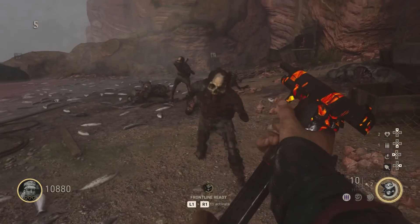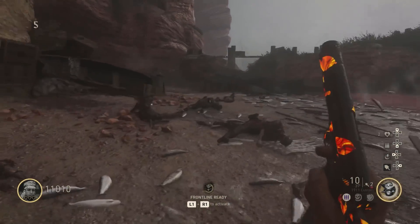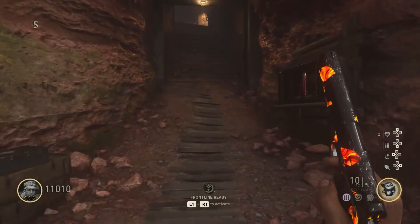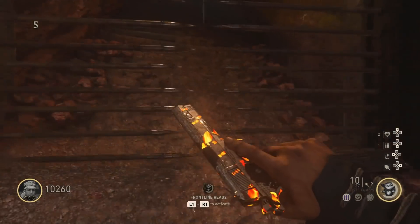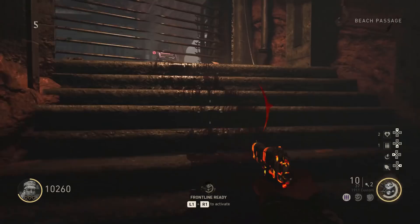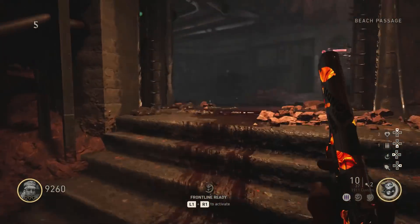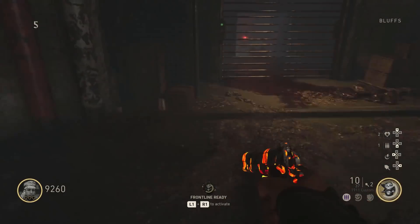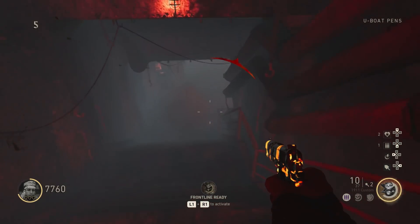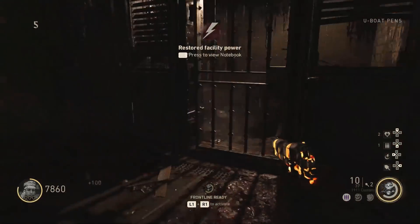Your main goal for the first 5 rounds is to make as many points as possible. You should get drops like insta-kills and double points, so definitely stay in the starting room. Stay there until the end of round 5, when you have one last pest zombie, then go and buy the door. Staying in the starting room is important because as soon as you leave you'll get fog and more zombies. Buy the cheapest doors, and if you don't have enough points you can kill the fog zombies.